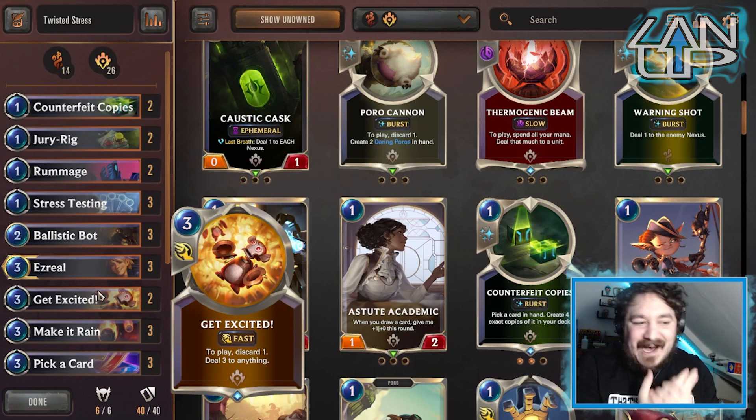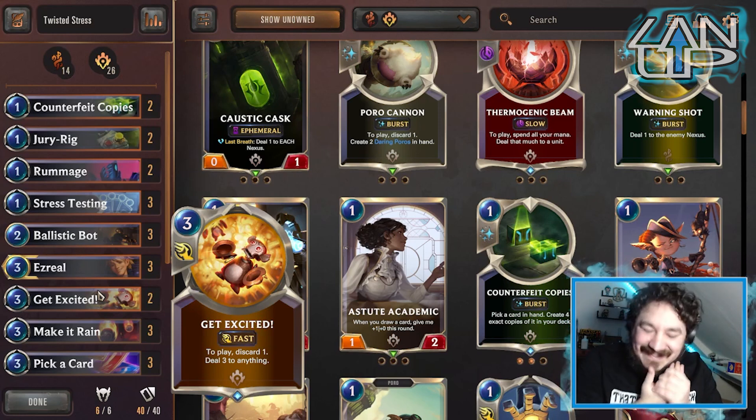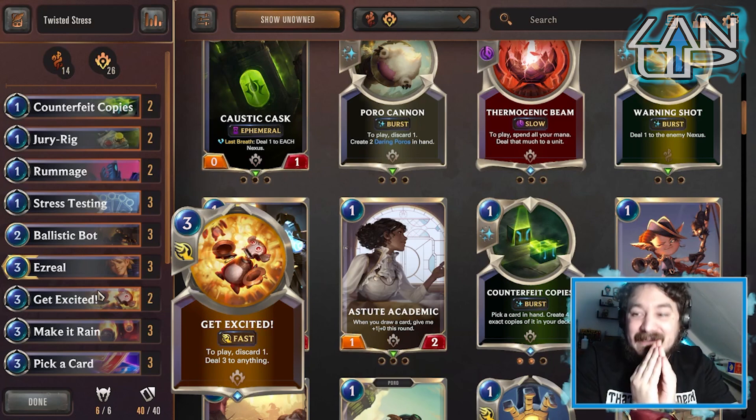The whole deck's basic premise is to get Twisted on the board, start leveling up the Tribe Beams as quickly as possible, mulligan for a Tribe Beam in hand, get Counterfeit Copies of the Tribe Beam, and see where we go from there. I know I said this was a legitimate strategy, but it is definitely a meme strategy — it's just a lot of fun to play.